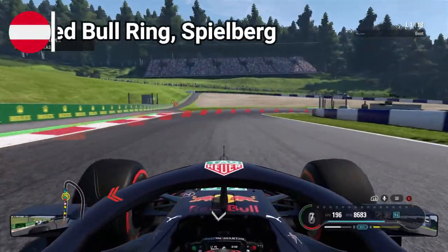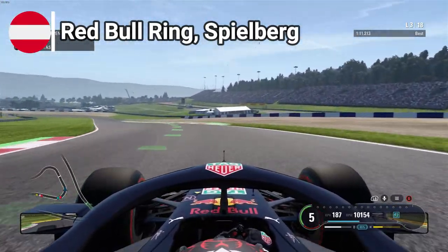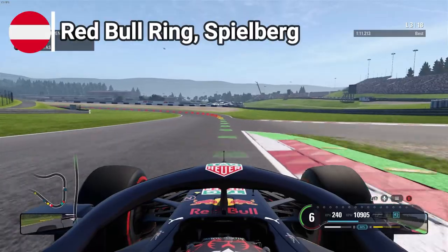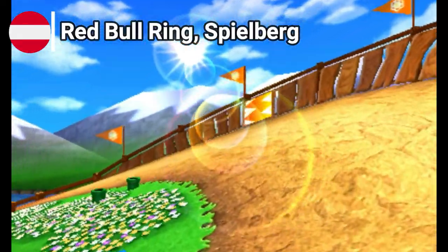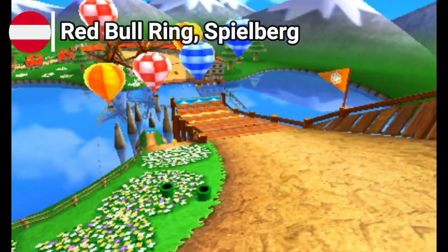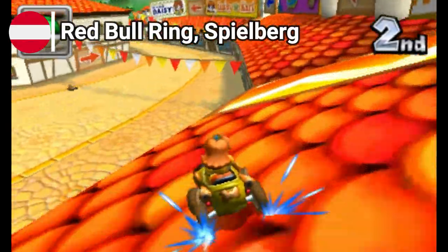Austria follows suit with her Red Bull Ring in the highlands of Spielberg. One of the shortest yet most condensed action circuits, not to mention her pronounced changes in elevation, located near the Austrian south in Red Bull's home nation. Mario Kart 7's Daisy Hills has a very similar sweeping style, and the uphill and downhill sections do remind you of its racing counterpart.